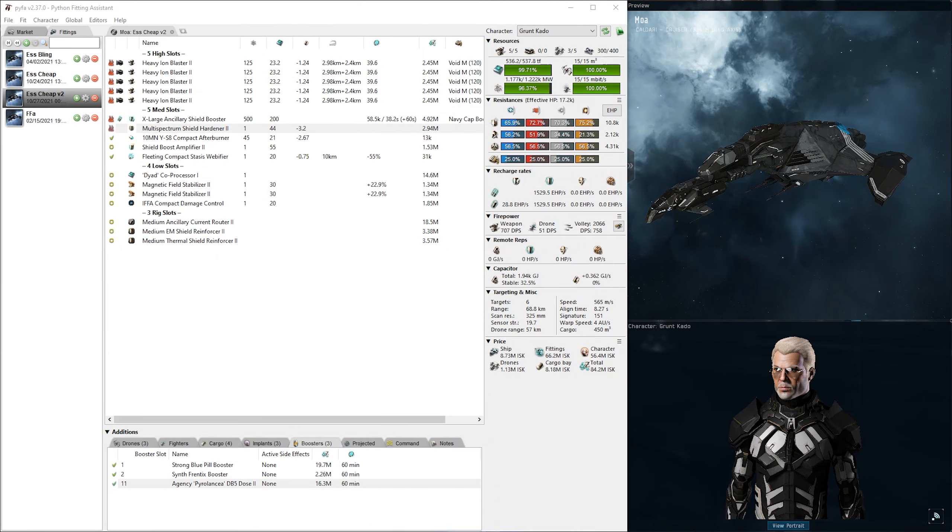Let's talk about the fitting. The main idea is to fully utilize the ESS environment so that you know the enemy warps in at zero and you are already on top of him, starting with Void DPS instantly. The Stasis Web and the scram are the only tools you need to maintain range control over most enemies you want to fight — so Gilas and other T1 cruisers. The rest of the fitting is purely dedicated towards tank and DPS. The Multispectrum Energized Membrane and the boost amp together with the XL Ancillary give you an amazing value of tank.